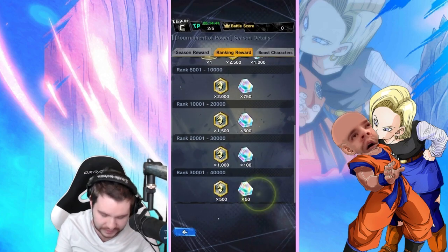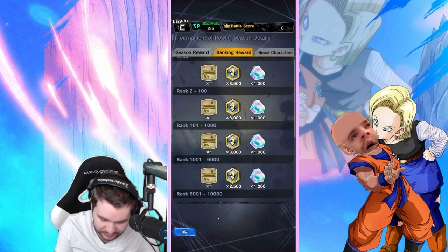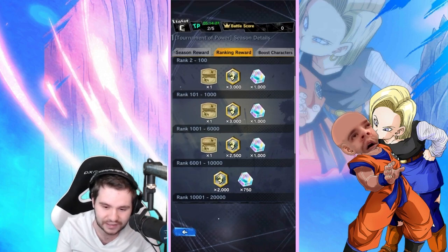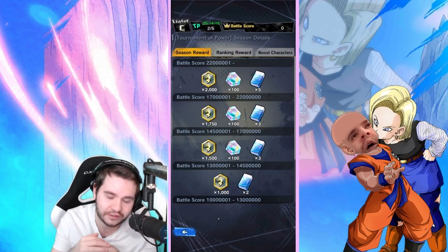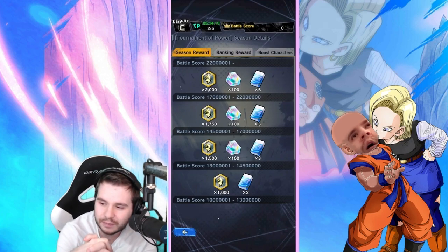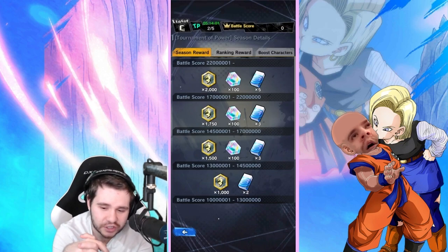If you don't do well you get 50 CC, and top below top 10,000 gives 500 CC. They're giving out about 1,000 CC if you hit the top 6,000 every season, which is cool. Season rewards give 300 CC — they skimped us out of 200 CC we used to earn from USTRs. It seems like that was planned all along.